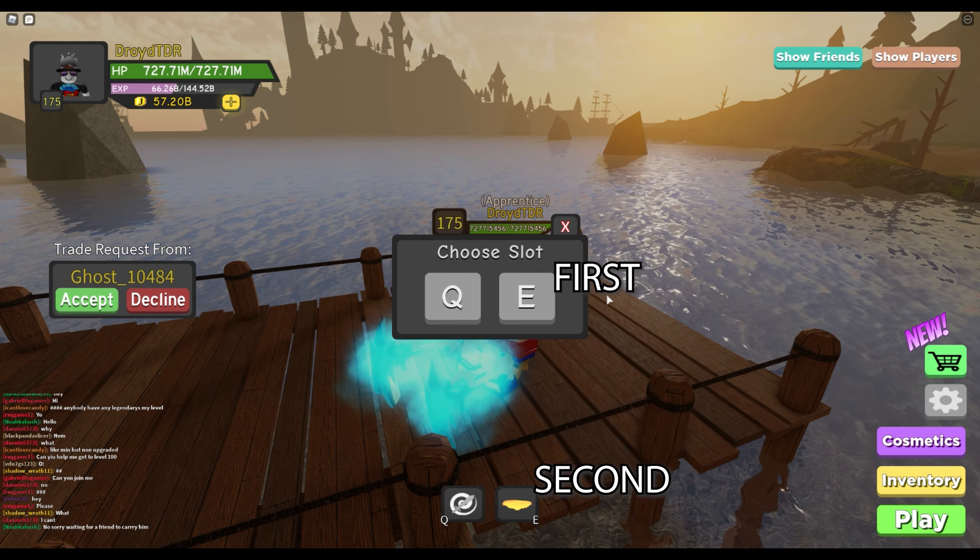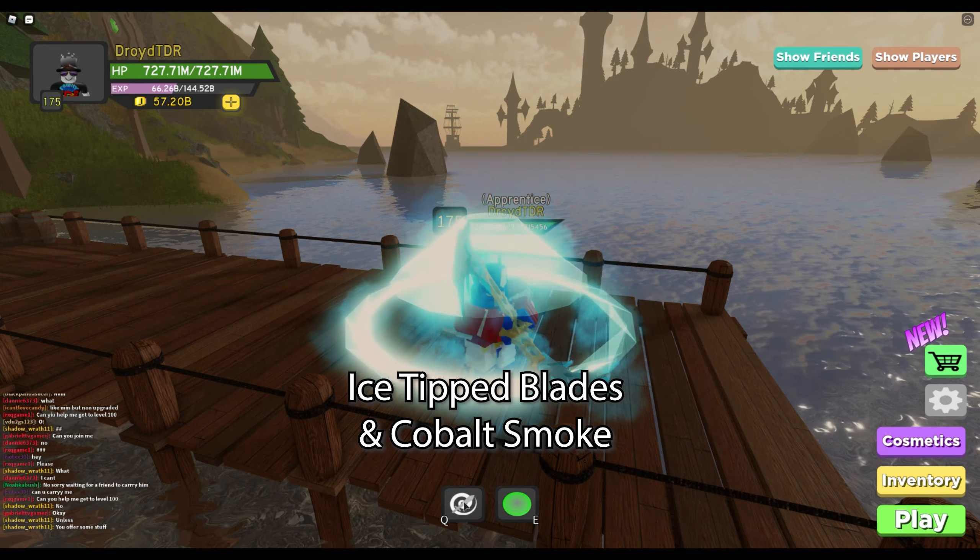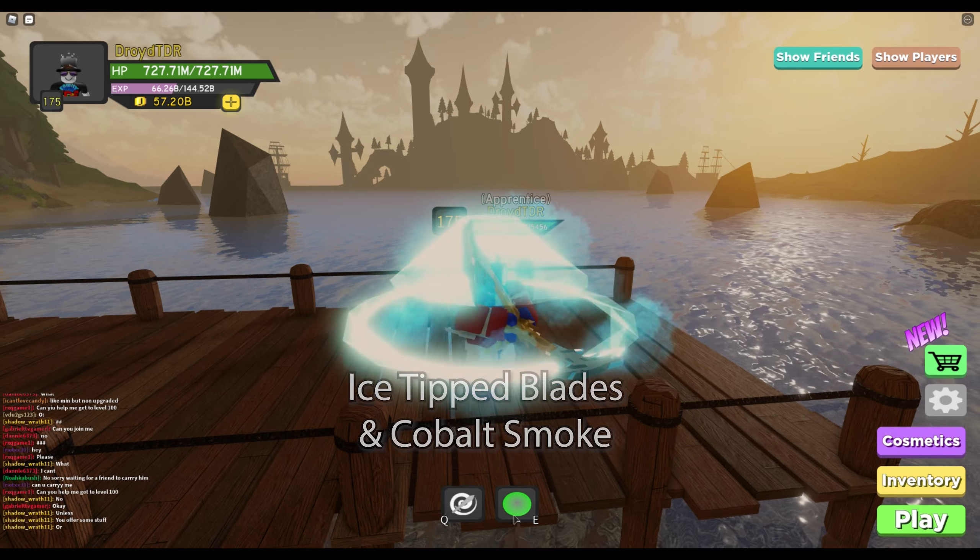First, you need a spinning spell. So I've got two of them. I've got the level one spinning spell and then I've got the samurai palace flame cyclone. And then you've got to be able to replace it with something, so I'm just using a heal spell.